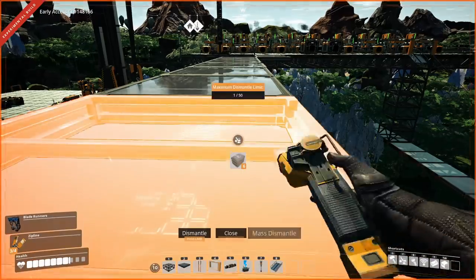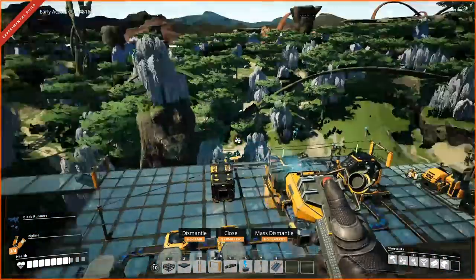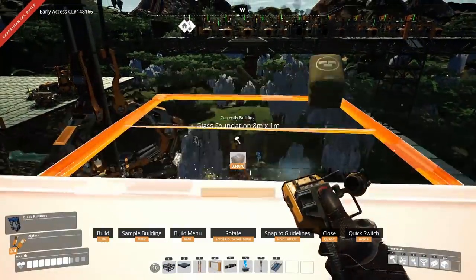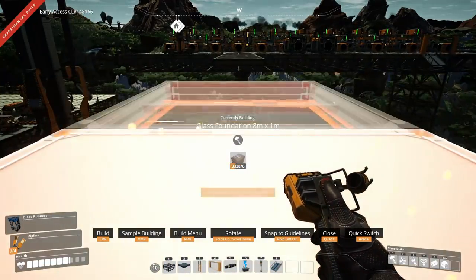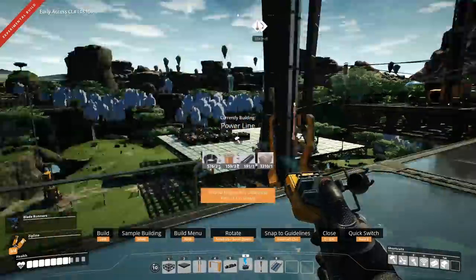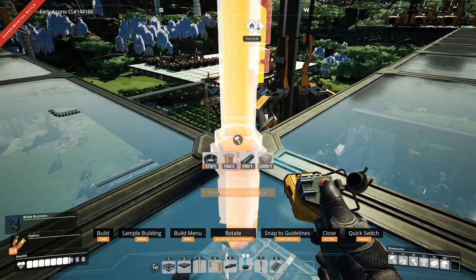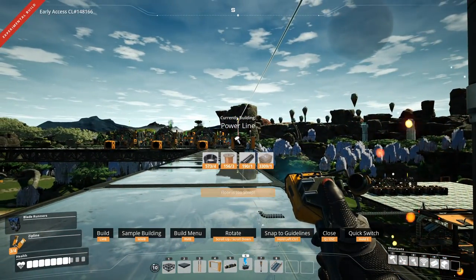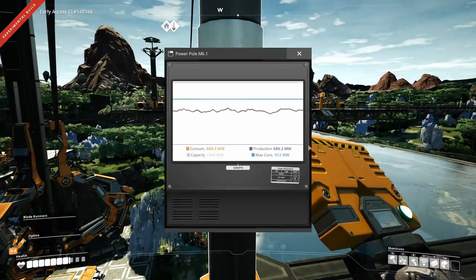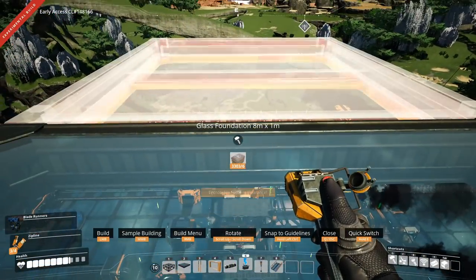Getting overzealous on the deconstruction there. And then we move this way. So they are now connected. That means I can drag a line from here into this corner, which will be the corner of my build, and then hopefully it'll just drag and hook up to something back here. And that should give us power — it gives us some kind of power. And now we can build the rest of this.